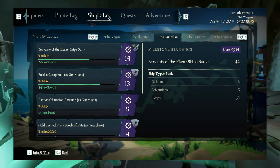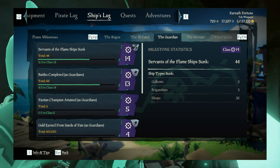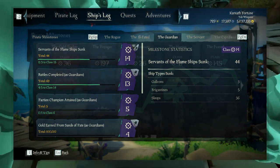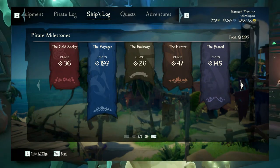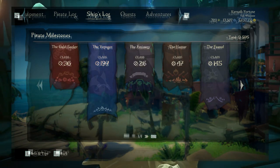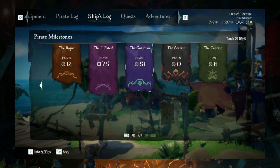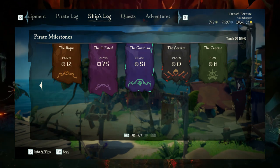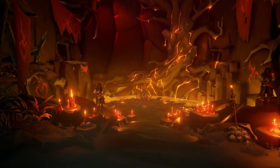Milestones will just come naturally to you as well. My current overall milestones since the launch of Season 7 are: Gold Seeker 36, Voyager 197, Emissary 26, Hunter 47, Feared 145, Rogue 12, Ill-Fated 75, Guardian 51, Servant 70 for obvious reasons, and Captain 6. So they do just kind of come naturally to you as I say.